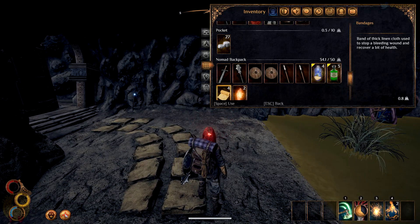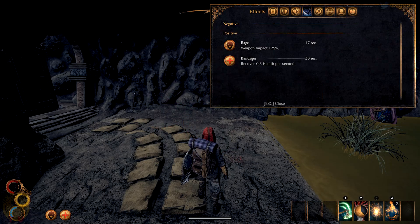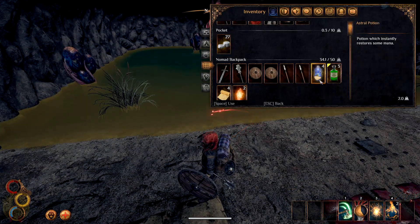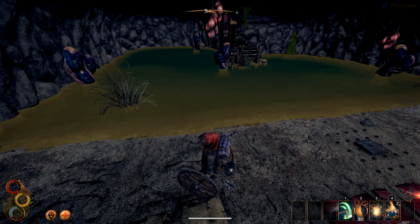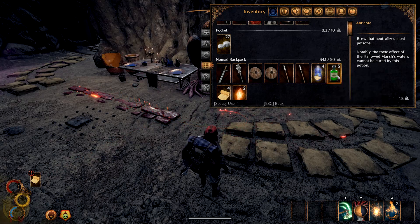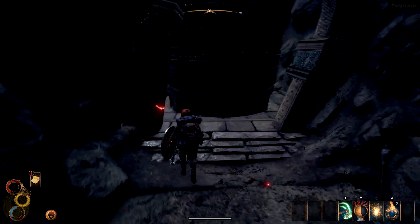There is a panel where I can see my positive and negative effects — I've got a bandage which is going to recover a bit of health, and Rage which is still on. I should equip anti-dotes in my quick slot so I can heal quickly. Let's just get poisoned for the sake of it. Yes, I am poisoned and will gradually lose health — so I should drink one of these. Everything is kind of logical right now.